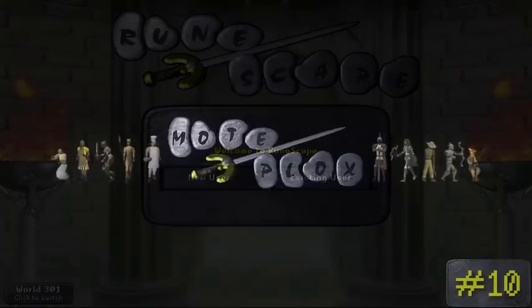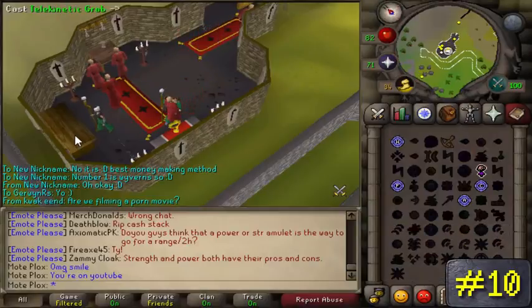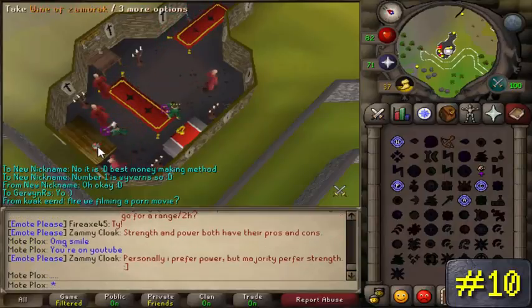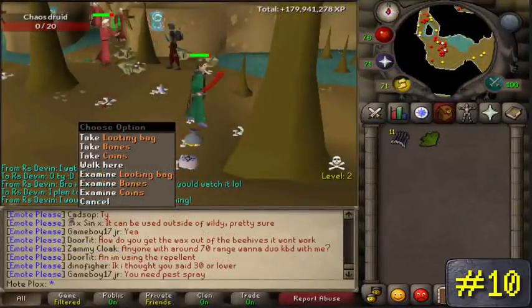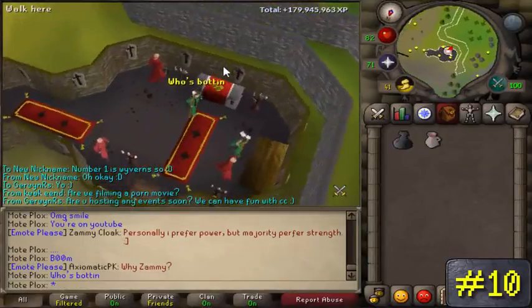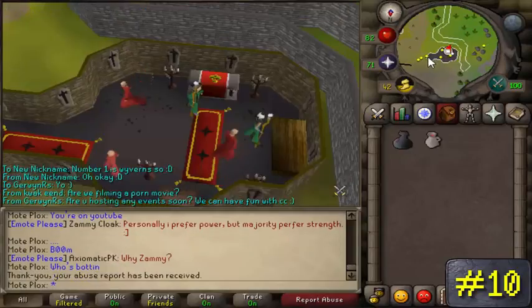Let's get into the countdown. Number 10: Zamorak Wines. This method only requires 33 magic, and the items you're going to need are an air staff, some law runes, and some water runes. You can get a loot bag also if you choose to, ultimately increasing your GP per hour rates. If you don't know how to get a loot bag, you can just kill the chaos druids in the low-level wilderness areas and they will more than likely drop it within your first 20 kills or so. I highly suggest using the OSBuddy client because it allows you to switch worlds instantaneously, further increasing your GP per hour.